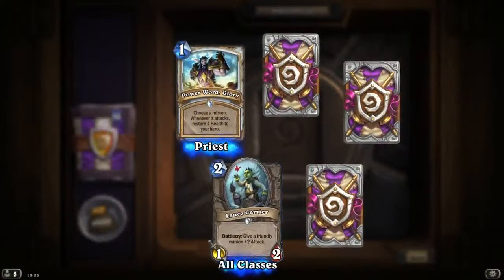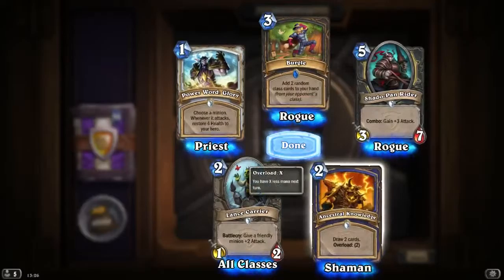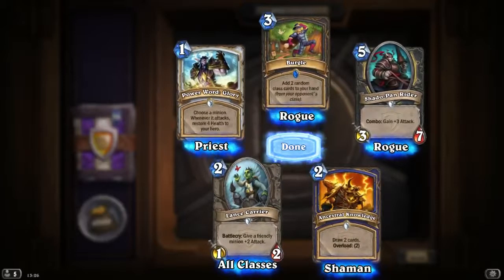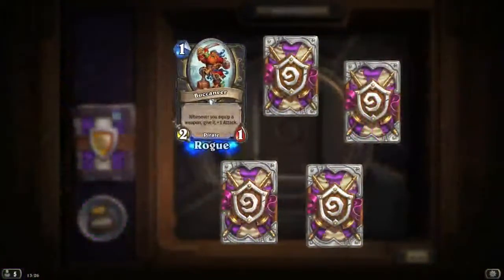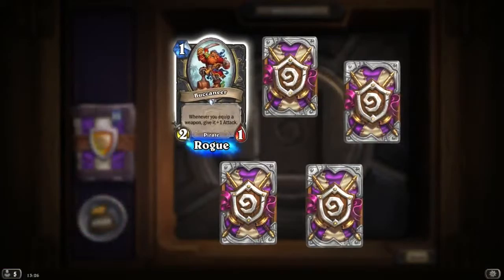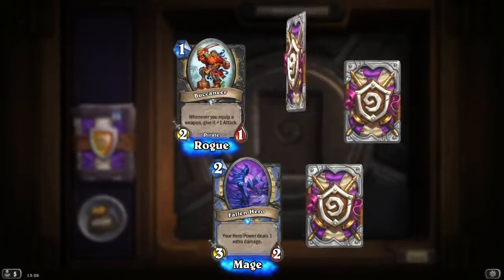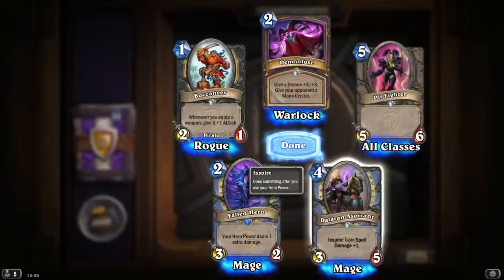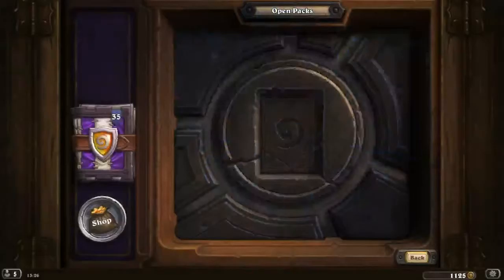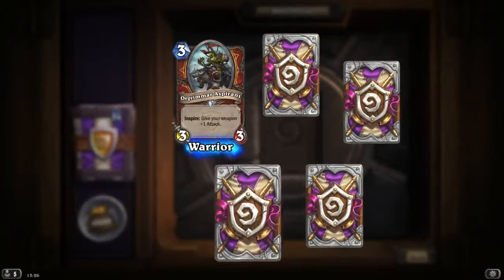Powerword Glory again. Lance Carrier. Another Burgle. Shadowpan Rider. Ancestral Knowledge: 2 mana, draw 2, Overload 2 — looks like quite a good card. Buccaneer: whenever you equip a weapon, give it plus 1 attack — 2/1 for 1 mana. Quite a nice card. Another Found Hero. Demon Fuse. Pit Fighter. And Dalaran Aspirant: Inspire — gain spell damage plus 1.